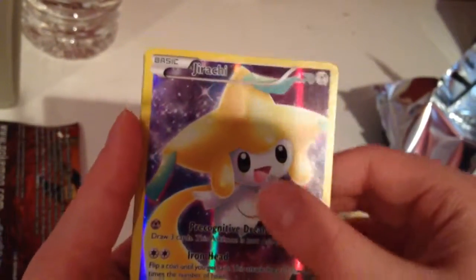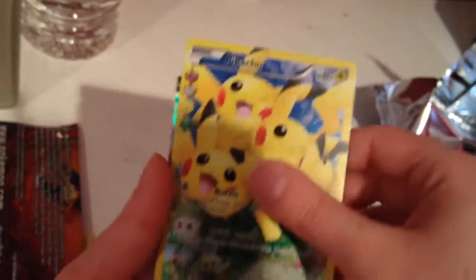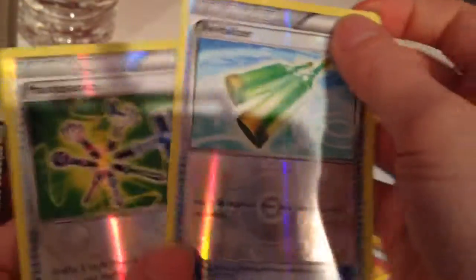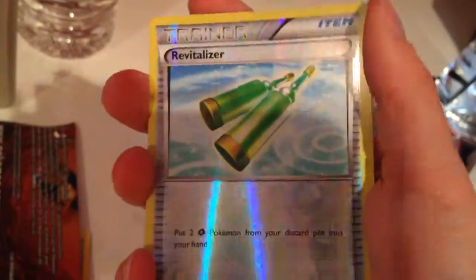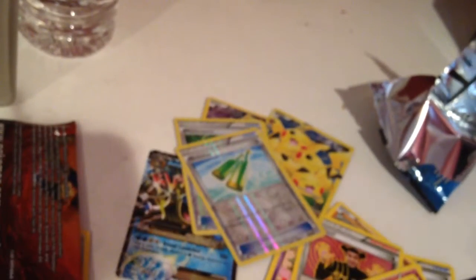All right, here's our recap. We had the Jirachi of course, then the full art Pikachu card, and the Mega Blastoise EX — all from the first pack. The last pack didn't have too much in the way of special cards, and all we had was this Maintenance card. But I hope you guys enjoyed!